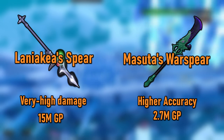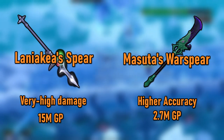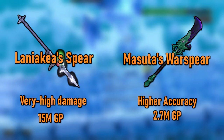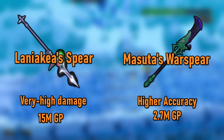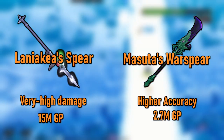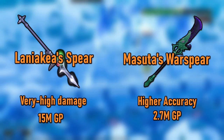The other great tier 82 weapon is Masuta's War Spear, which has both tier 82 damage and accuracy as well as halberd range and costs about 2.7 million GP. If you either can't make use of the Laniakea Spear or can't afford it, then Masuta's War Spear is what you want. With tier 82 accuracy, you won't be splashing just about anywhere, and the halberd range is great for Slayer, ED3 farming, Araxor, and a lot of other places.